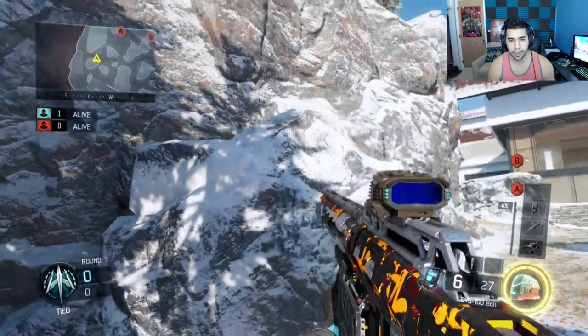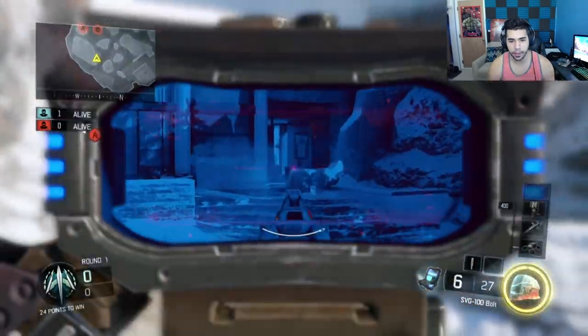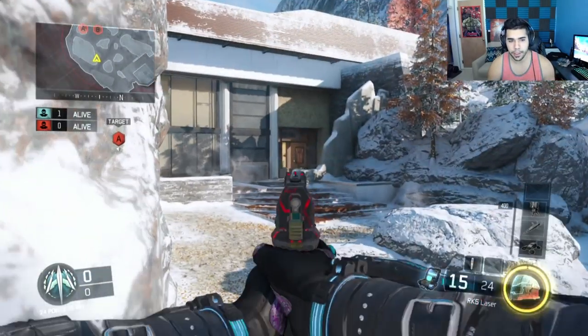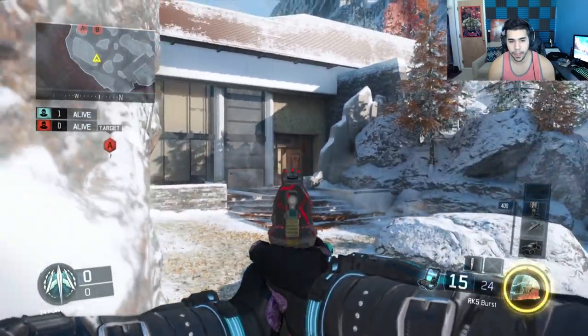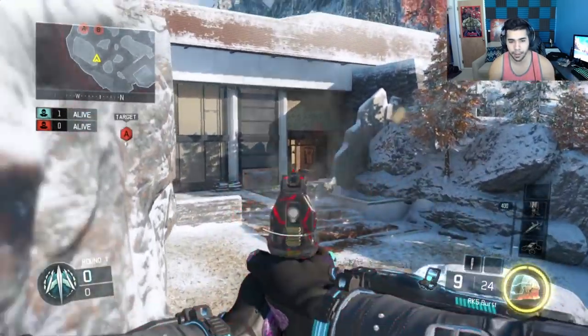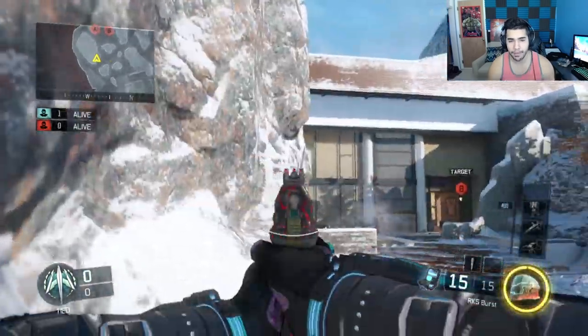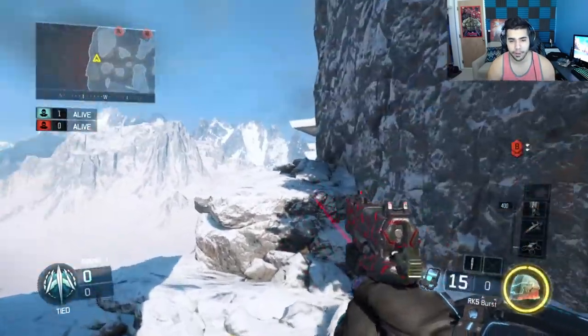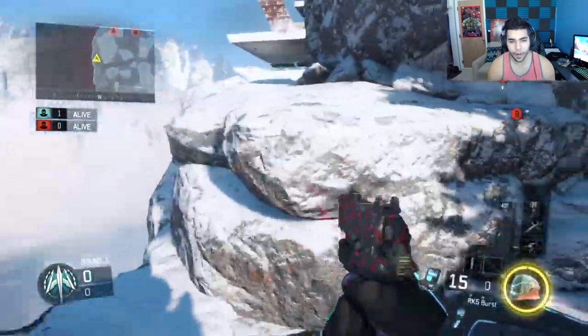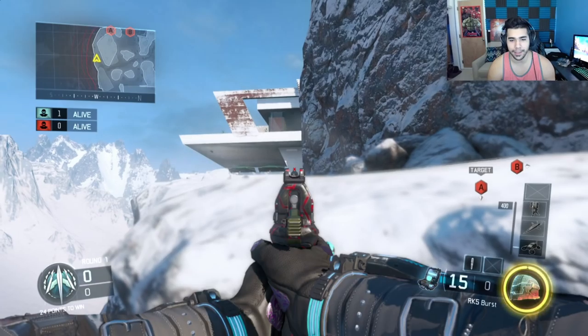Another good spot that I see people use pretty often is this rock right here. You can actually jump on top of it and watch the bottom mansion rush. The reason this spot is so good is because while watching the bottom, you can also see someone cross the top bedroom, giving you a good position. If a guy decides to come here, he won't see you — just poke out.